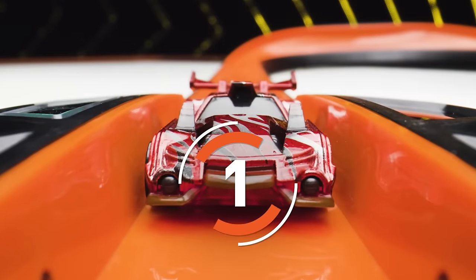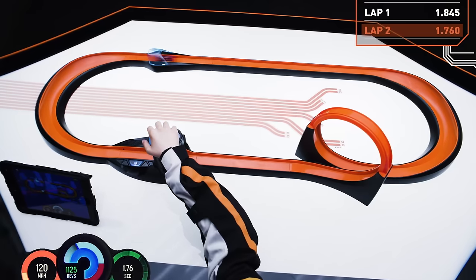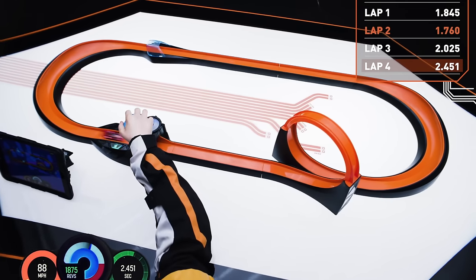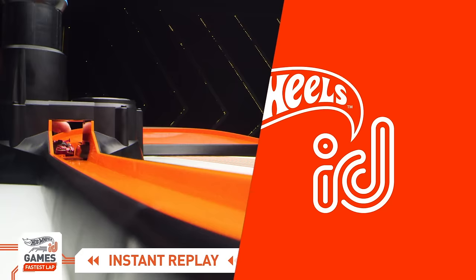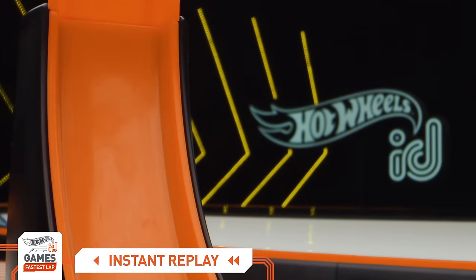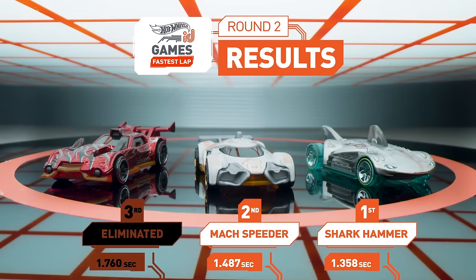It all comes down to GT Hunter's lap time. GT Hunter's rear spoiler is perfect for keeping its wheels on the track, but it won't be enough to move on — it's not enough to top Mach Speeder's time. GT Hunter is eliminated. Let's go to the leaderboard for our championship round: Shark Hammer and Mach Speeder are on to the finals!